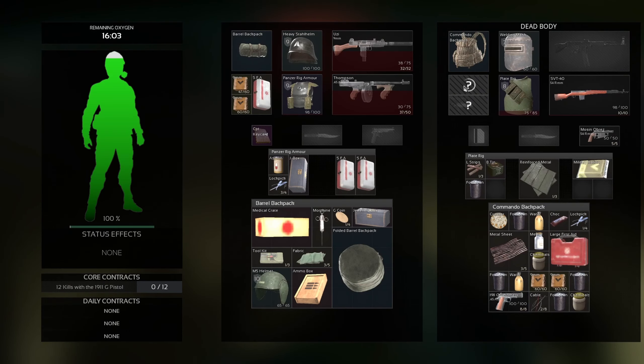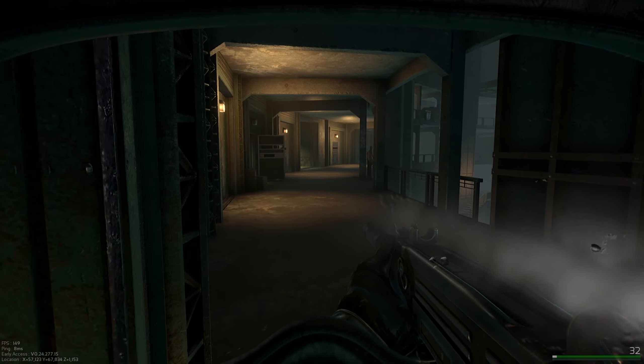Where I found my first Government Pistol was off somebody's cold dead hands. It just so happened that the person I had shot had one equipped, so I just grabbed it off that person.